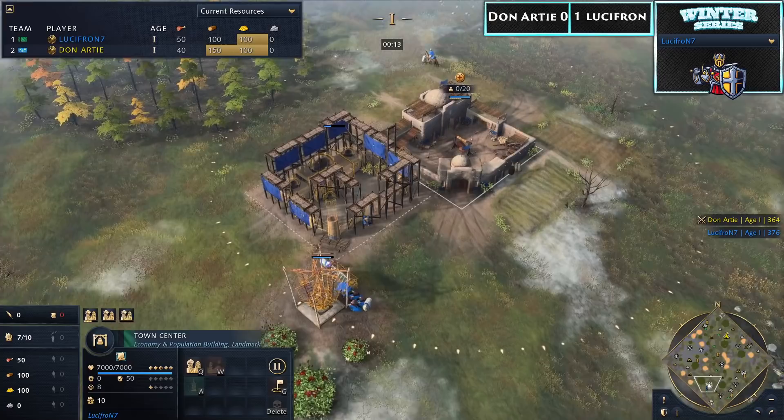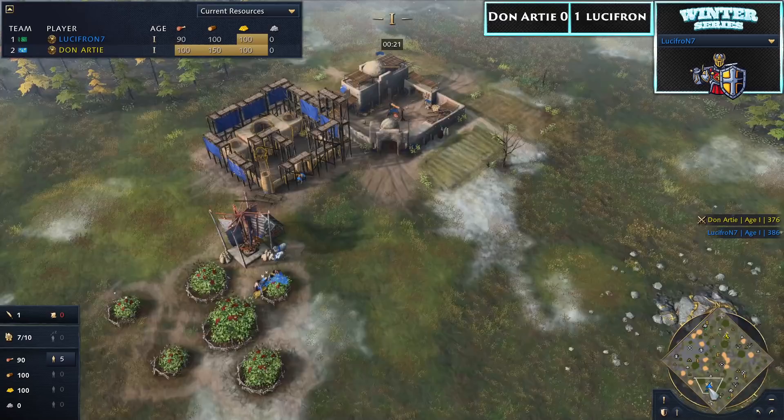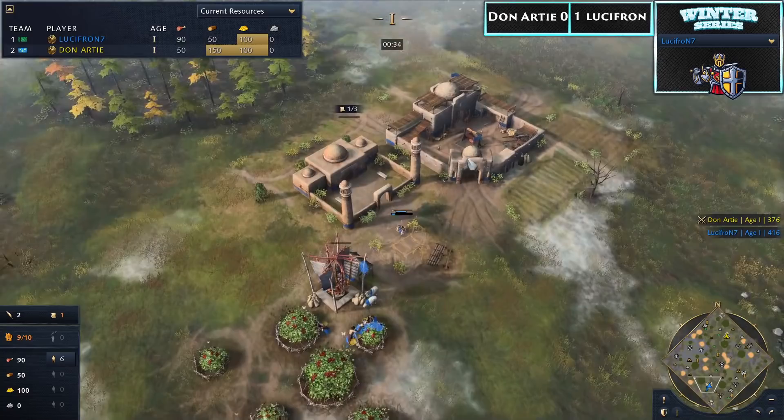We're jumping into game number two. Down south is Lucifron playing as the somewhat surprising Delhi Sultanate in blue, and to the north is Donati playing as the French in yellow. Opening up with a mill right away is Lucifron, and also a mosque. From what we've seen from Delhi civilization on open maps, the first major decision point is when you build that first mosque.